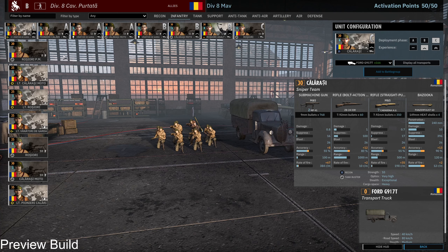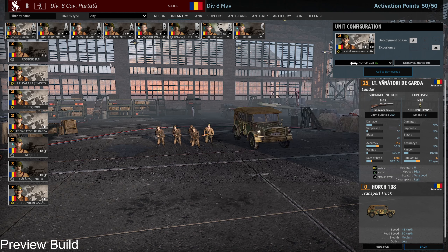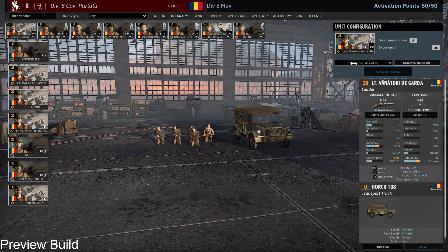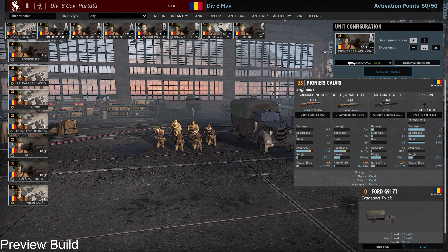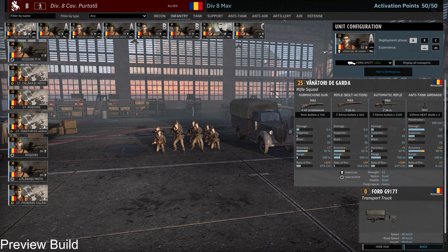I decided to go for Balanced as well. And then here I went for the Vandertori Degada. I've got the Pionieri Kalari for CQC — I did upgrade them because they've got two automatic rifles, so they are not just there for the explosive. I've got two Barrettas as well, so I decided to upgrade them. Then I've got the Vandertori Degada, which is kind of a possible CQC option as well, but also ranged and also AT.